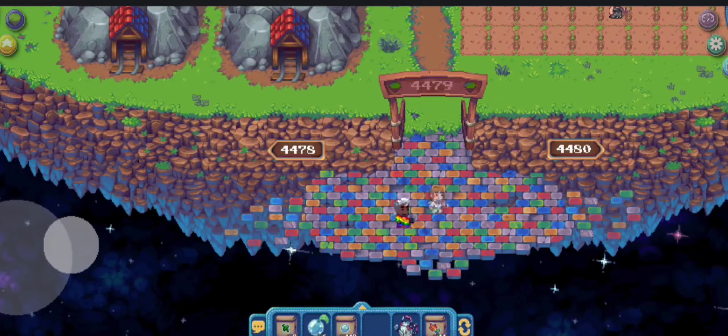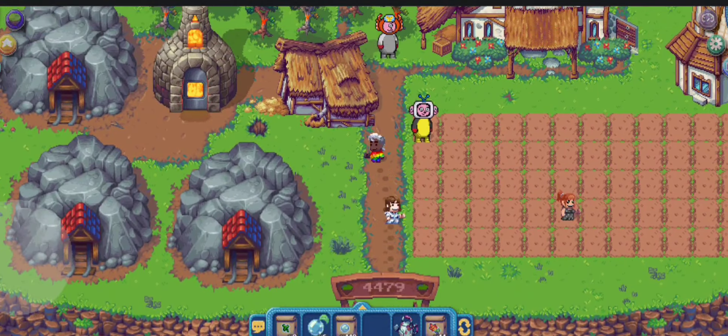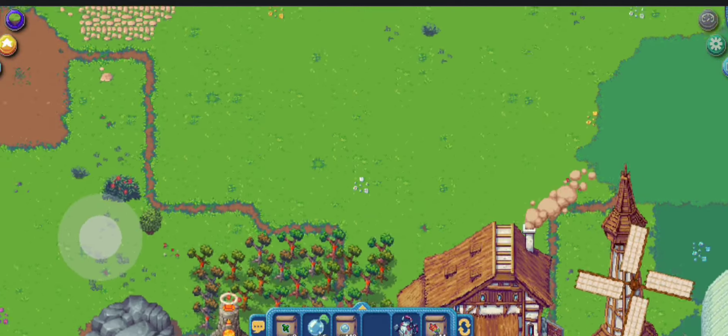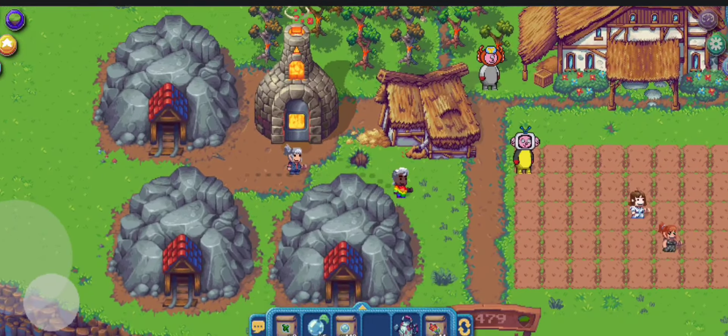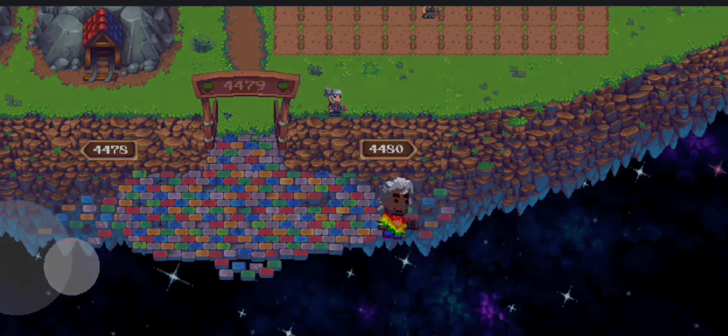If you don't know, the kiln is where you craft iron knight bar, bricks, etc. Here is the spaceland, where you can farm plutonium.